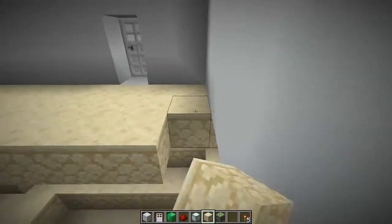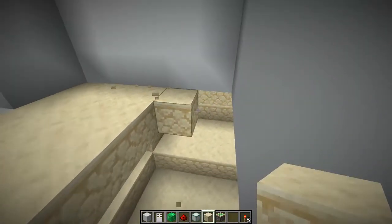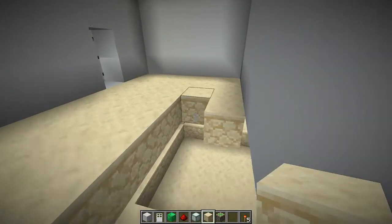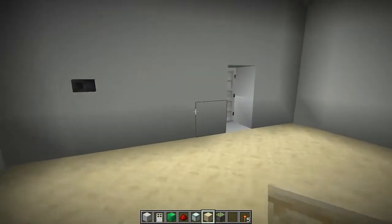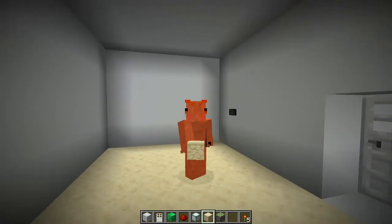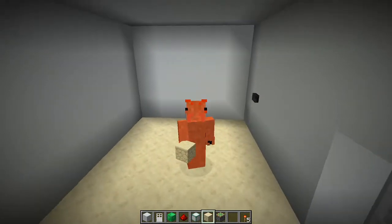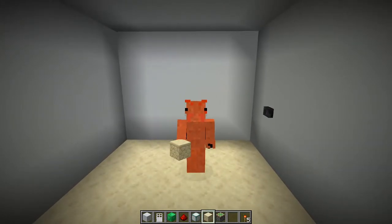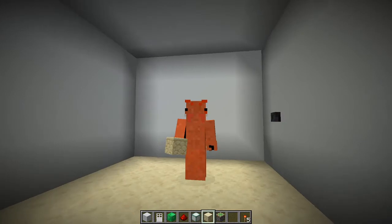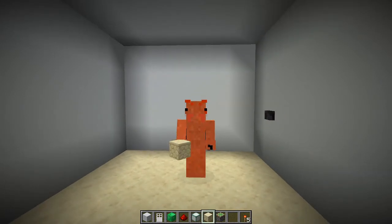You have complete control over what you build here — make your own little bunker. Anyway, thank you guys for watching, that was it for today. You can put this in pretty much anywhere you have a flat cliff area — just an 8x5 area on the flat side of a cliff. I hope you enjoyed this video and I'll catch you in the next one — see you guys later!